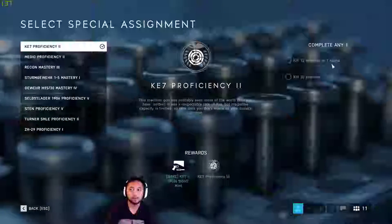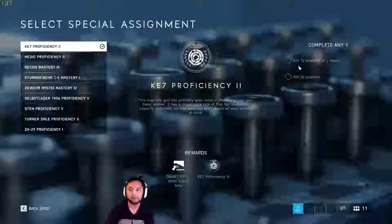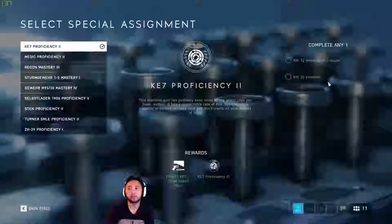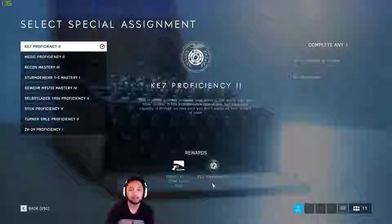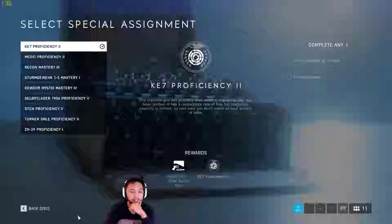I'm going to go try and complete this. It's very easy and straightforward — just kill 12 enemies in one round, or kill 30 enemies in total. As a reward we get a Mint Iron Sight and the KE7 Proficiency 3 Special Assignment.